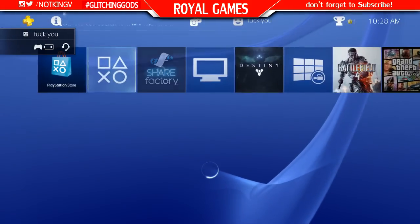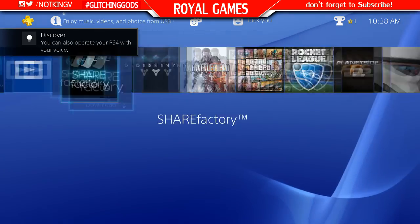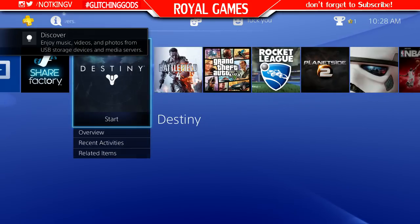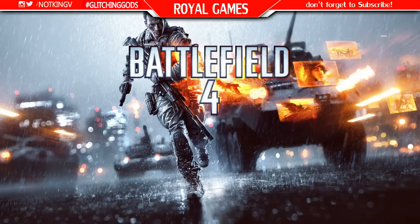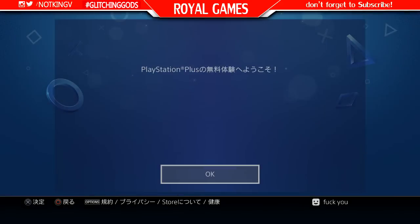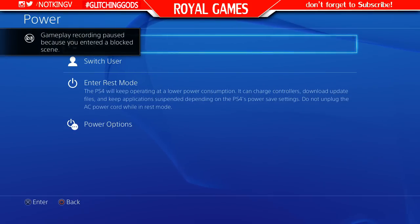Make sure you activate this account as your primary console so you can play on your main account. Once you're done, it should bring you to the home screen. Go up and you can see there's no PlayStation Plus yet. Pick any game that has multiplayer — it doesn't matter which one. I chose Battlefield because it's faster. Go to multiplayer and it will ask you for PlayStation Plus. Click the top one and you're done — you have PlayStation Plus.